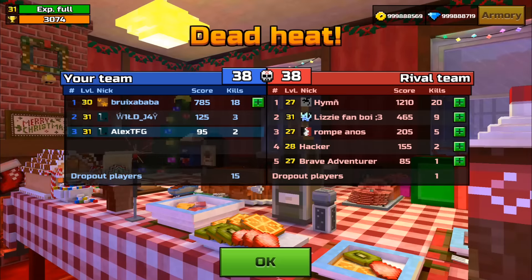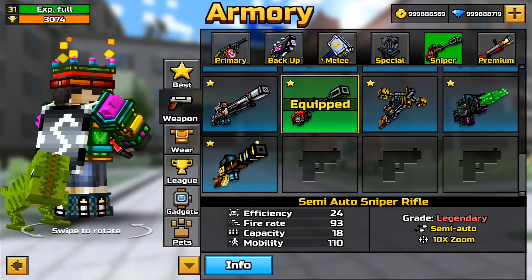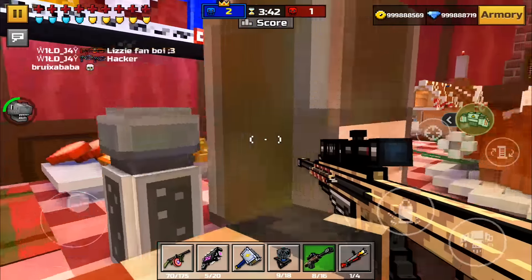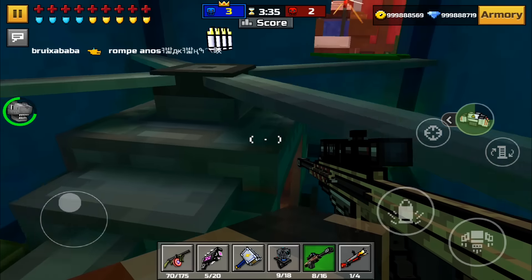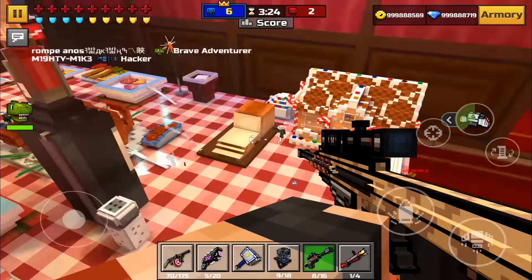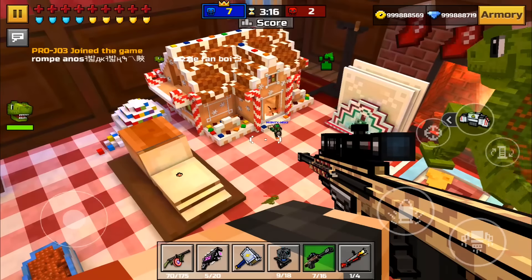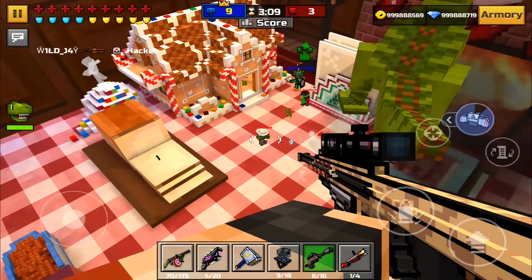Now we're going to move on to the final weapon on the list. It was a tie somehow. The final weapon is a sniper rifle — it should be around here somewhere. First try: it is the Elephant Hunter. Let's go find a tower or somewhere to snipe from. I flew too high — forgot that if you fly too high you'll die. I wish there was just a barrier instead of dying from it, but anyway. We're going to snipe here — got a headshot, got a kill.